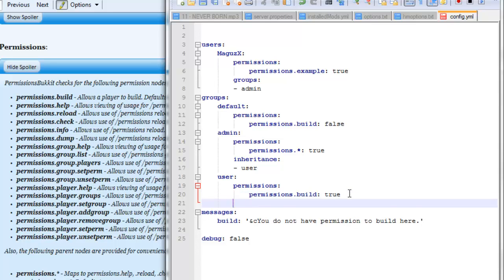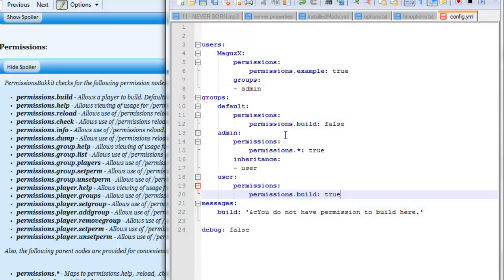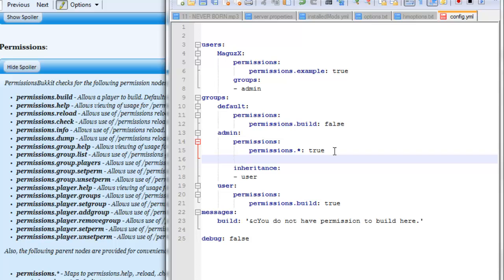So if you wanted to add any additional nodes, once again it would be the same way as before — you just do your enter, your backspaces, and then the actual node itself. Here's one more example before we continue on with the actual commands: let's say you wanted to give admins all these nodes except for one of them. What you would do is go into admin, first give them the star command so they gain all of them, but then add a specific node — let's say permissions.onsetperm — and switch that to false. That way, first they would gain all the permissions, but then they would lose this specific permission.